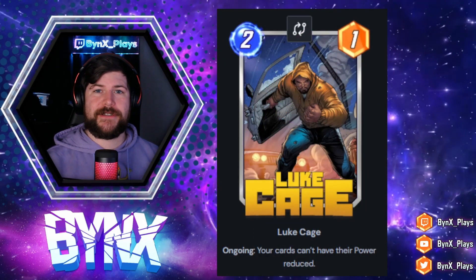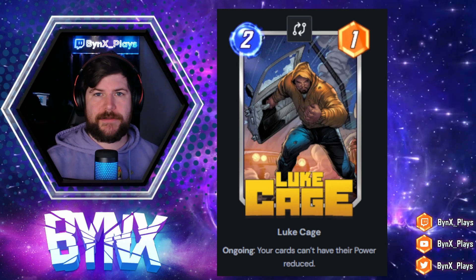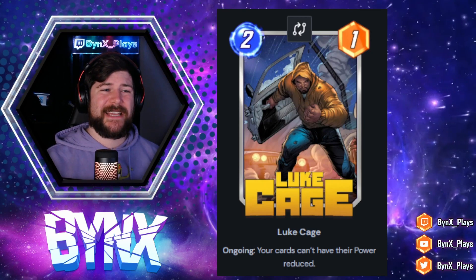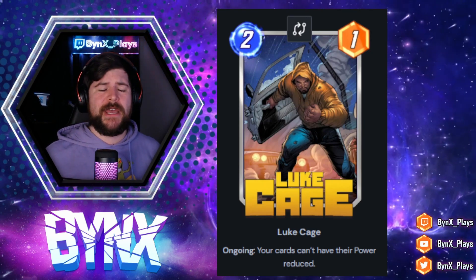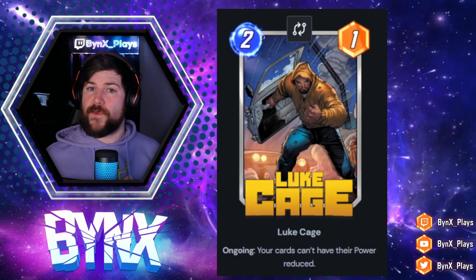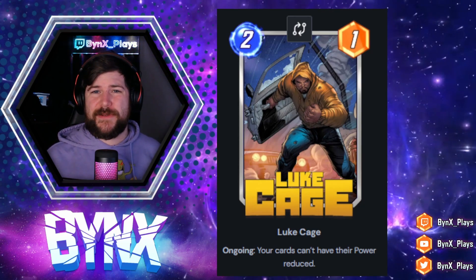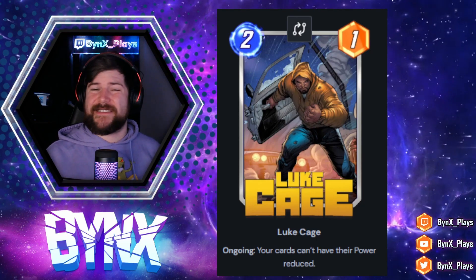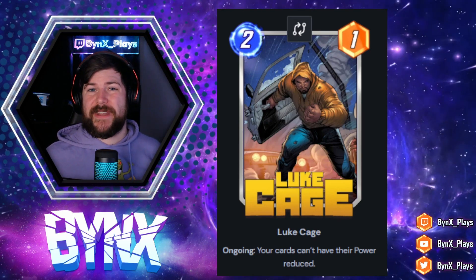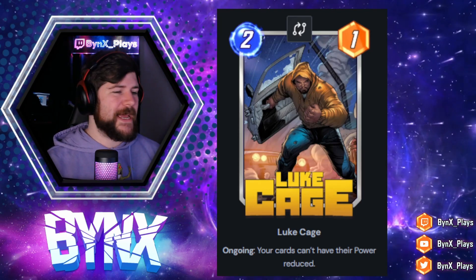Our first card is Luke Cage, a two energy, one power with ongoing: your cards can't have their power reduced. It has low stats for the cost — only one power for two energy — but it has a lot of cool little synergies. Any location that's going to reduce power, this negates that and really helps you win that lane. Things like Yellowjacket that afflict your own cards with negative one, this helps against things like Spider-Woman for your opponent. Typhoid Mary completely gets rid of the negatives, but I really think we're going to see this card shine with some cool Hazmat combos.